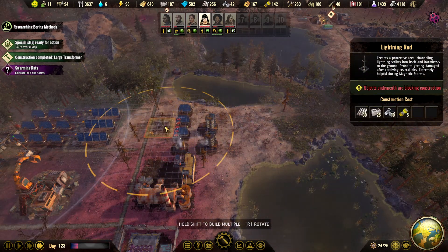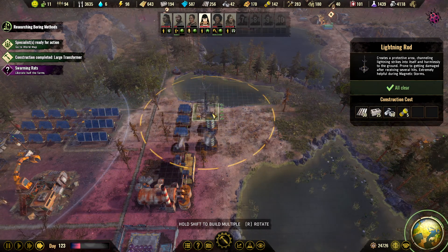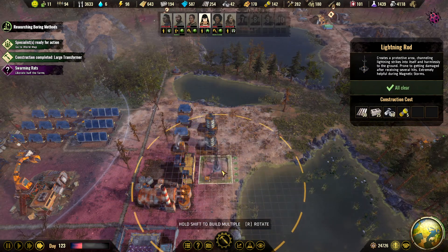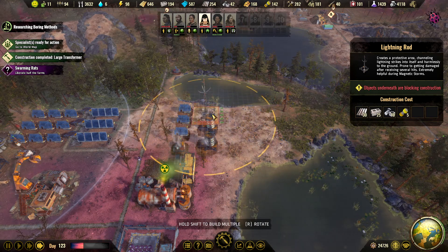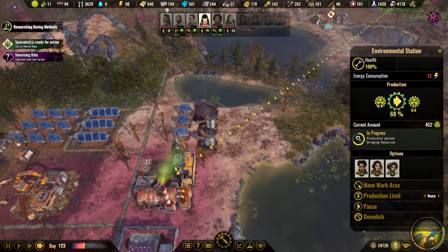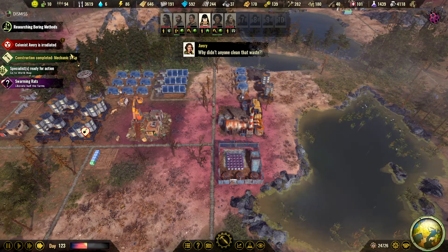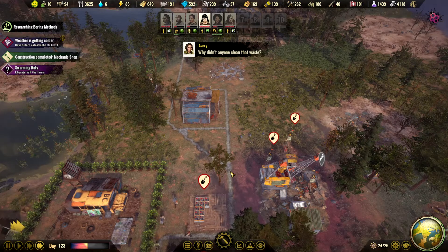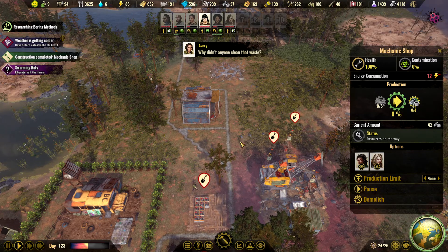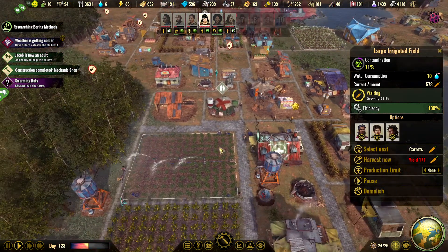It's mostly the water so I think we go with a small one — we don't need the large one. We're going to move this anyway, so it doesn't matter if the lightning ruins it. Mechanic shop up and running, and there is a winter storm. That is growing 93 — that will be harvested. Growing 44. Growing 80.